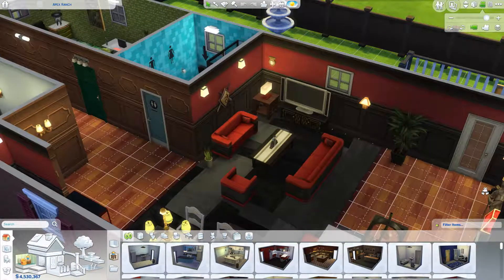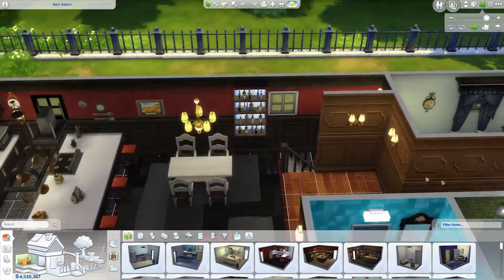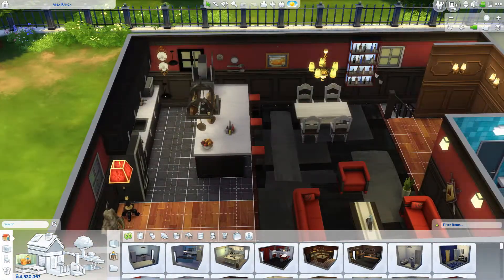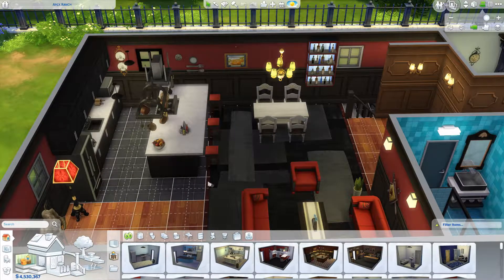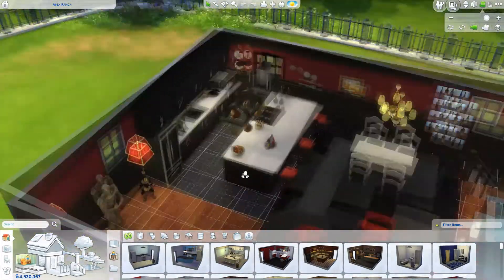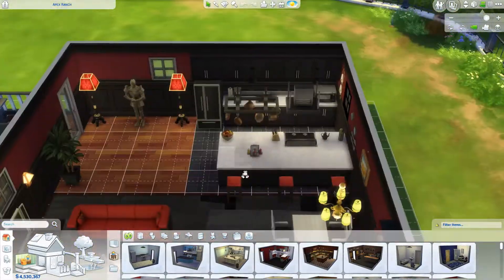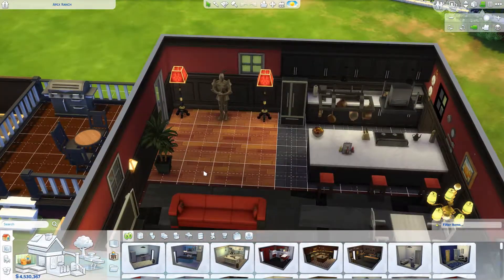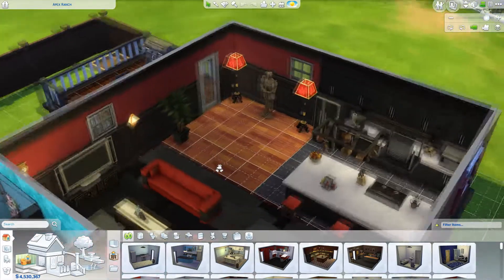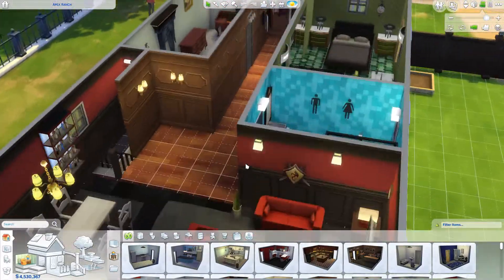Then we have the living room — I love the black and red color scheme, it's my favorite. I think it came out really good; the furniture looks amazing. Little dining room where you can get your alcoholic beverages on — that's the first place in the house for that. The kitchen looks great — nice, simple, functional. Then I didn't know what to do with one area, so I put a plant, two lamps, and a suit of armor, because that's what you do.